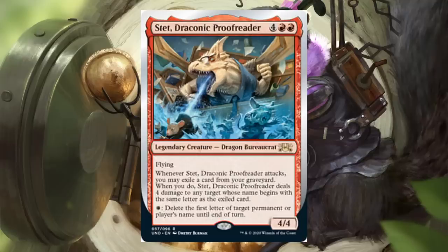Stet, Draconic Proofreader — 2 red and 4, legendary creature dragon bureaucrat, rare 4-4 with flying. Whenever this attacks, you may exile a card from your graveyard. When you do, it deals 4 damage to any target whose name begins with the same letter as the exiled card — that could include your opponent. You can pay a white to delete the first letter of a target permanent or player's name until end of turn, so you can manipulate letters to try to hit the right target. Yeah, this is definitely an un-product.